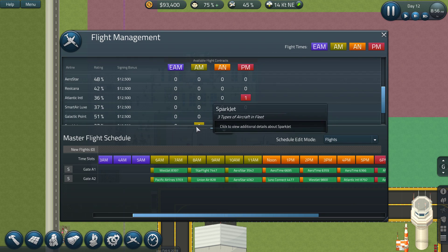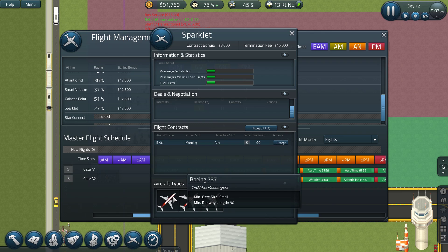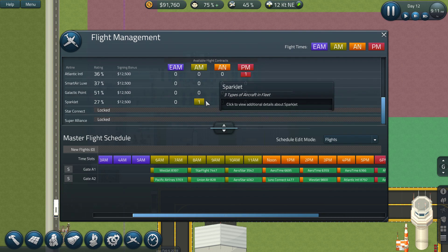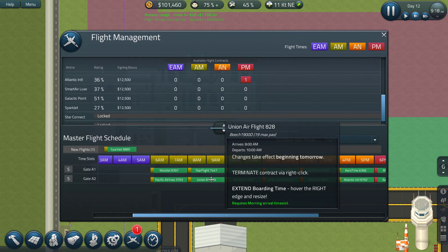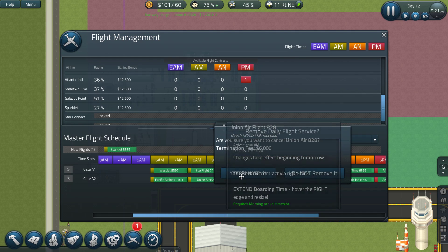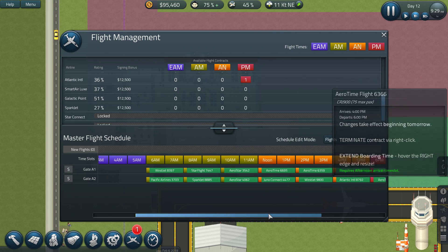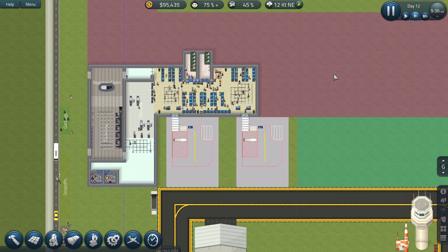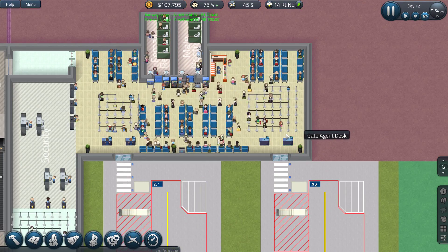Do we have one more morning flight that is a reasonable size? 737 — okay, and what's the other one? Let's do two 737s. Let's grab this one, let's accept it. Let's dodge the other Beechcraft and we'll get Sparkjet to come in here. So now we've got a pretty decent full schedule with decently sized flights. We'll at least make a little bit more cash.